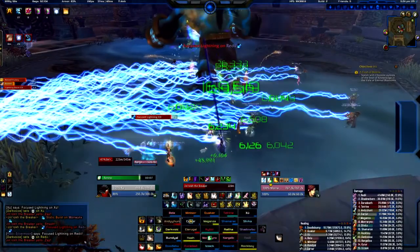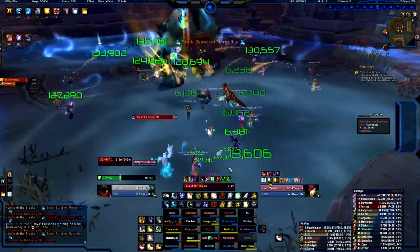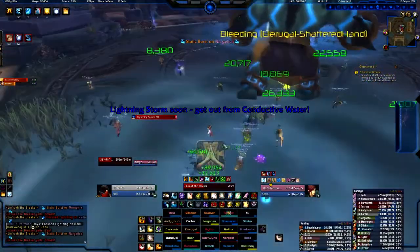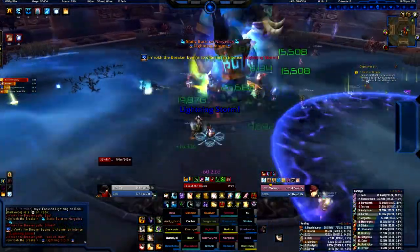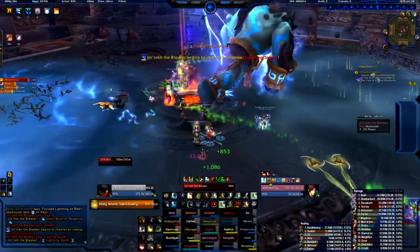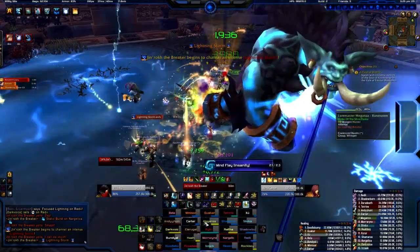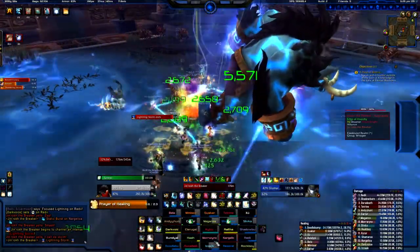We've got other healers as well. Somebody decided to run the lightning thing into another one, so we're going to get out. For this one I've got no cooldowns left, so I'm just going to use Sanctuary. I'm going to use Prayer of Mending and Renew on that guy. I'm going to Prayer of Healing that party because they're taking more damage than anyone else.